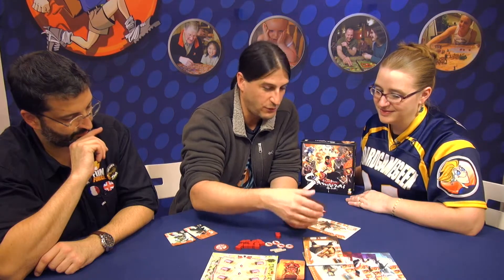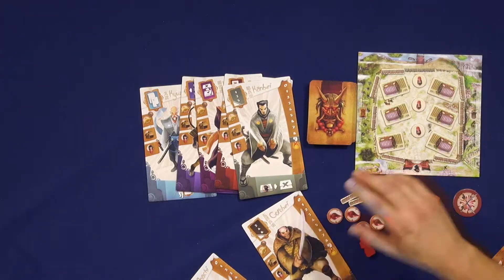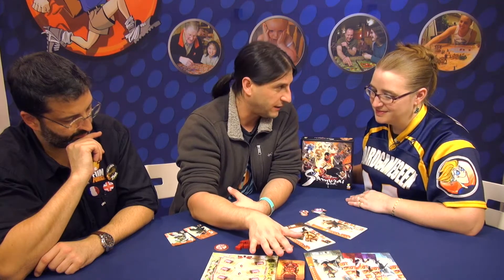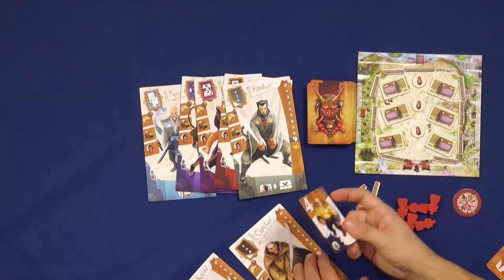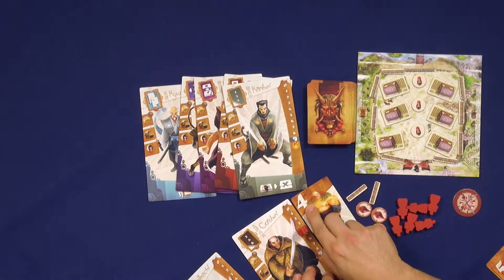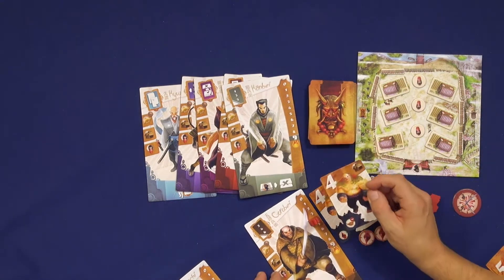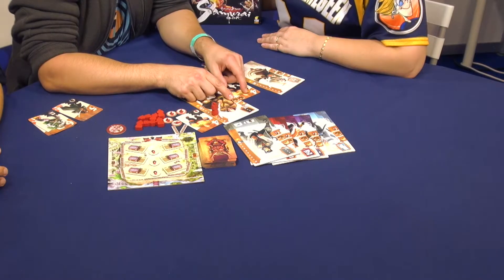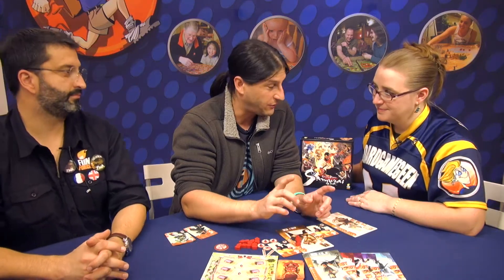Everybody gets one of those randomly, or you choose whatever you want. The game flow is very simple — you take turns in clockwise order. On your turn, you must play a card and you can play it three ways: you can reveal it and choose to fight, putting the card down and increasing your marker on the track by the same value. And the game has three rounds.